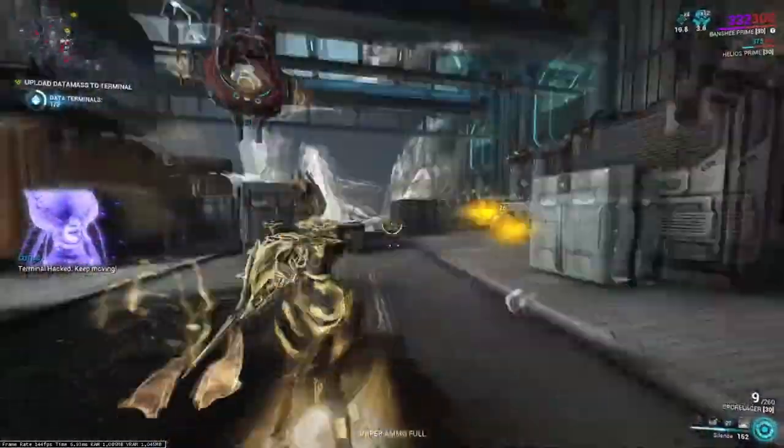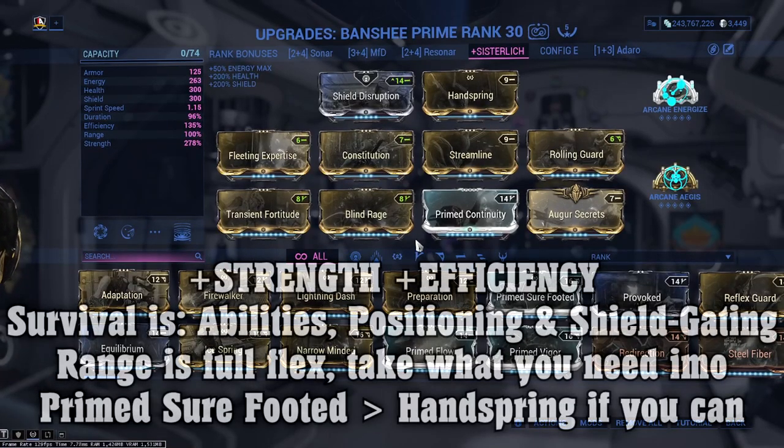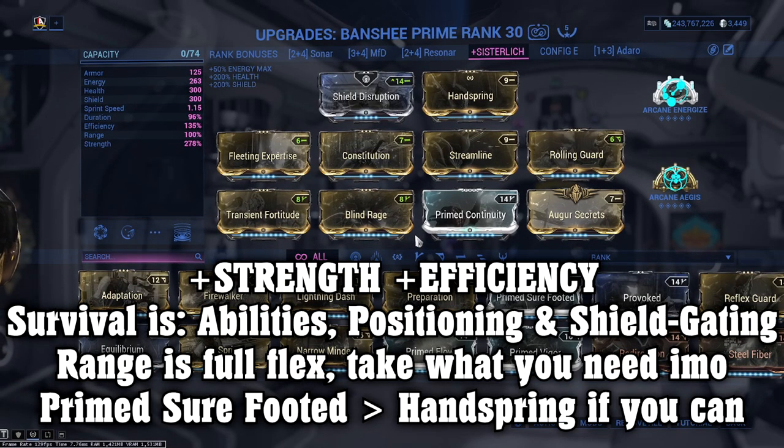Now as for the build itself, there are a few ways that you can modify this for your specific playstyle, so let's cover those. Duration — I feel it isn't as important as the other stats within the build, but don't exactly ignore it. I'm mostly keeping this as close to 100% as I can because of the drain within Gloom. Otherwise, the duration provided for both Sonar and the uptime for Silence is to me beyond acceptable.